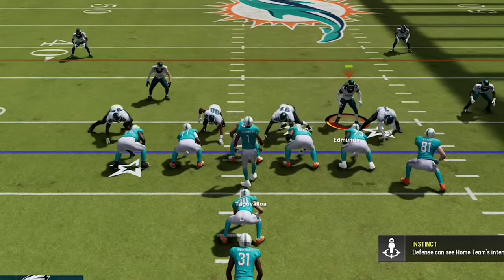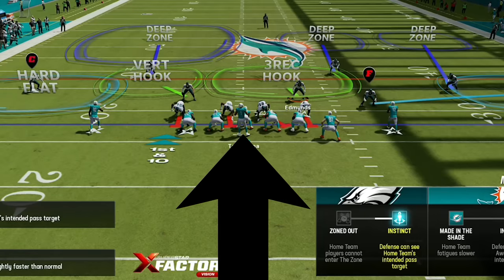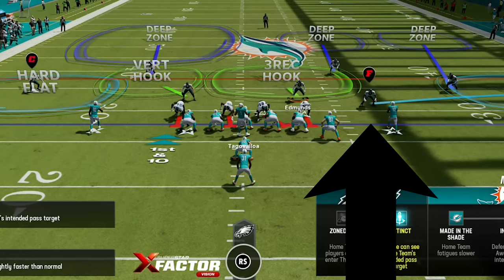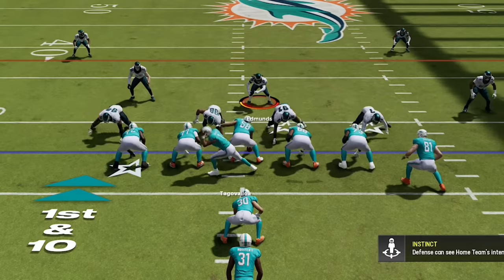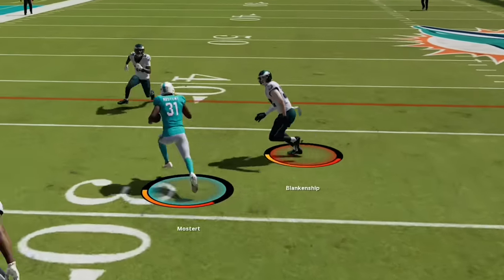Back on defense, my opponent has completely changed his offensive philosophy after just three plays. He started the game in a bunch of empty backfield spread looks to try to air it out, but now he's coming out in a heavy under-center look to try to pound the rock against my smaller defense. This brings up some adjustments you can make for better run defense: pinching the defensive line for better inside run defense, and hard flatting for better outside run defense. It looked like he changed plays so I spread the defense instead for a better pass rush, and he gets a big run.